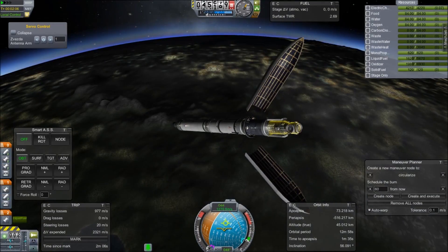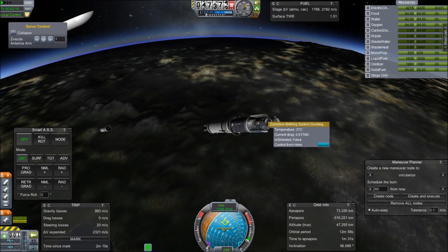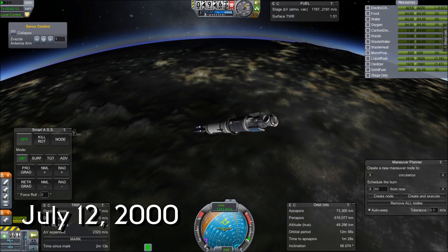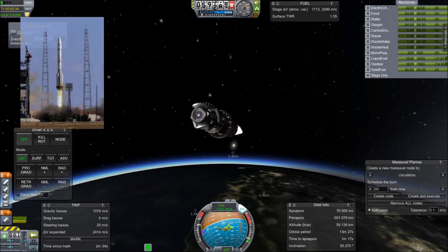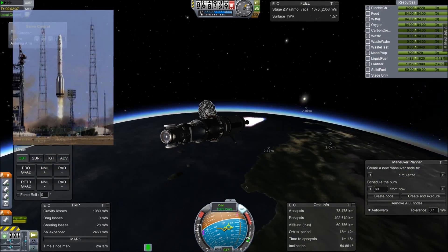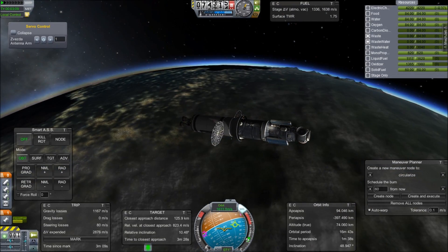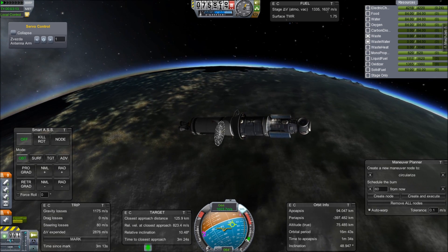In the last episode, we were just getting started with the Zvezda launch. If this were real life, it would be July 12, 2000. It launched on a Proton K from Kazakhstan and docked 14 days later. Our version is heading up on a KLS-4, and you'll see that once again it's heading for the station before mission control is under the orbit.